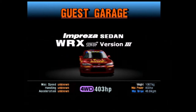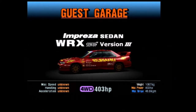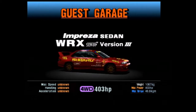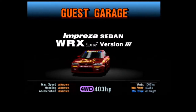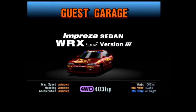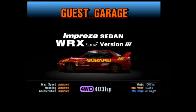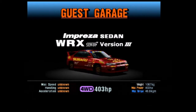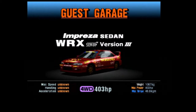It does have 4WD, 403hp, 1067kg of weight and a decent amount of torque to boot. In my opinion, this is my favourite Impractor in the game probably, just in terms of I really like this sort of racing mod, this ruby red take on the 555 livery. I think it looks absolutely excellent. I know that's probably a controversial opinion considering how fiercely loyal people are to the blue, but I personally quite like this version of it.